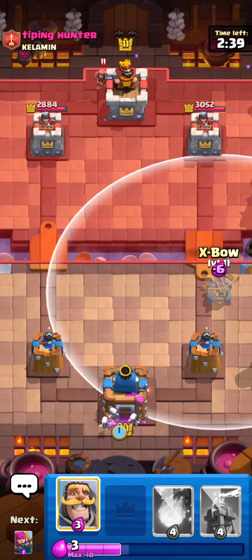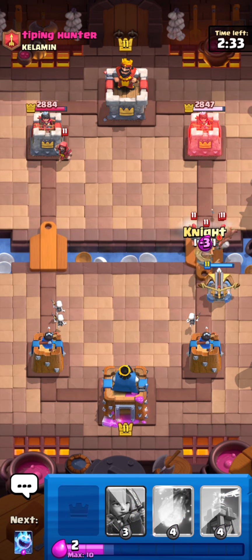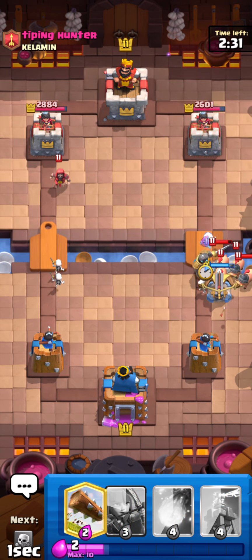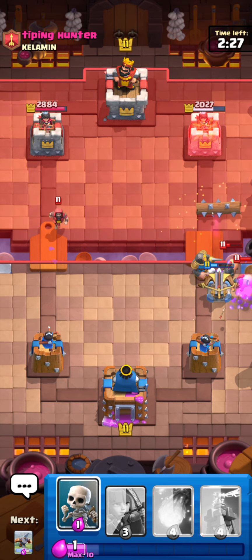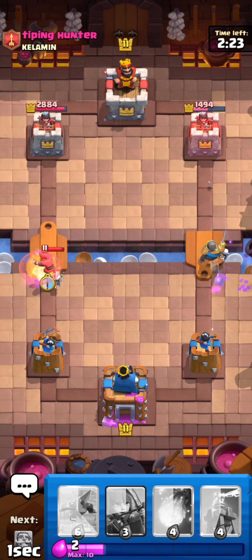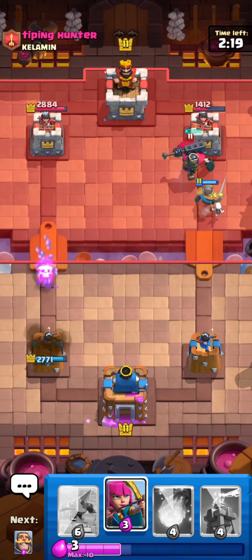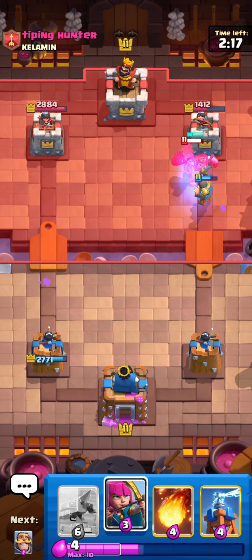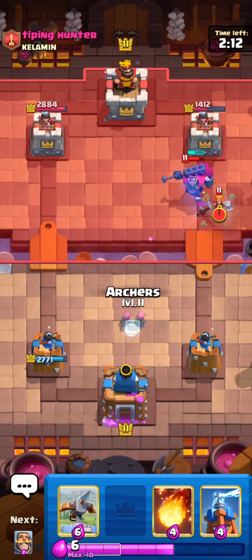He goes for a Wizard match. I'm actually going to go for an Expo instead of Fireballing the Wizard because it's more aggressive and I feel like I can get more out of it. Oh, that was a misclick — I was actually trying to Fireball the pigs. We've gotten a huge lock, but I'm still going to try and defend. I can go Skeletons for the Wizard. You can actually surround a Wizard — I don't believe you can full surround one though.